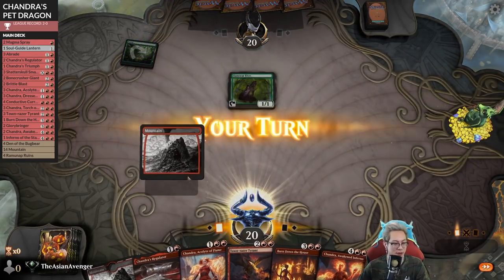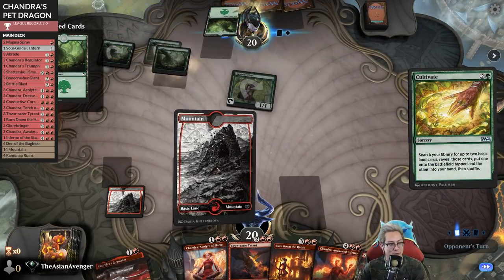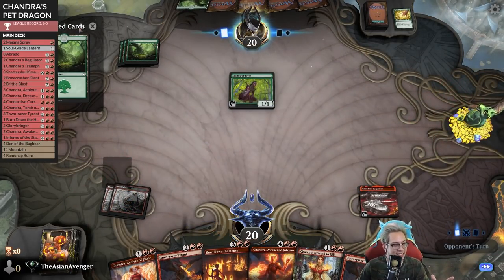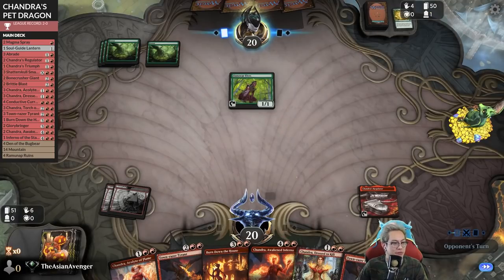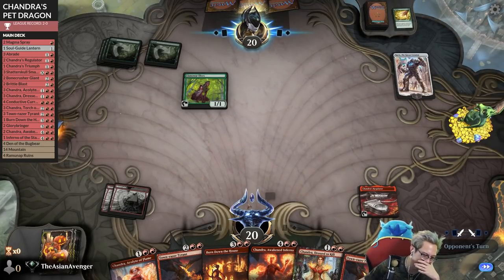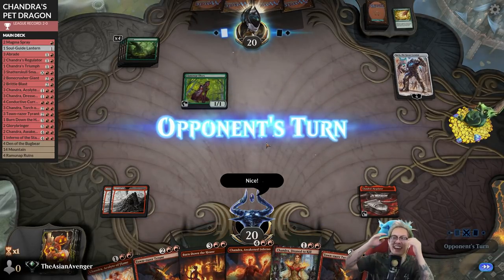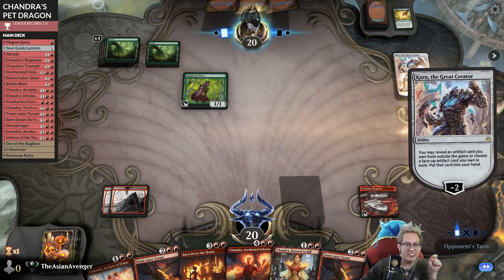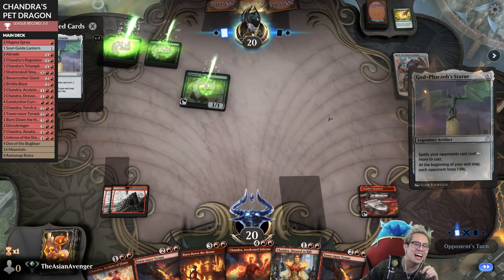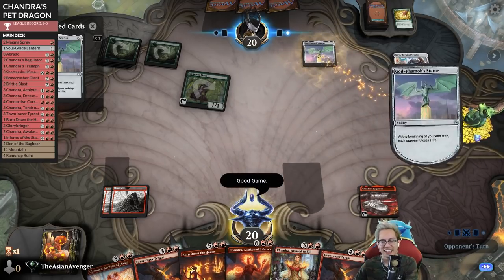It's an elf deck - I'm in trouble. I need to find something - stop ramping, please stop ramping, slow down. Give me a land - they have four mana. What are the odds they have anything to do with five mana? Please don't play Nissa. No way - that's so cold, shuts me off. They got us good. We're so dead right now, this is so bad. GG.